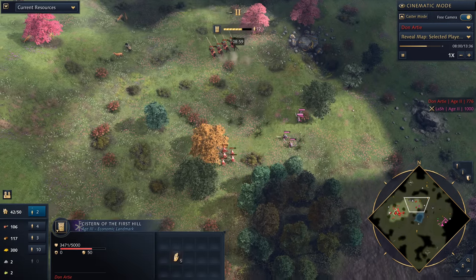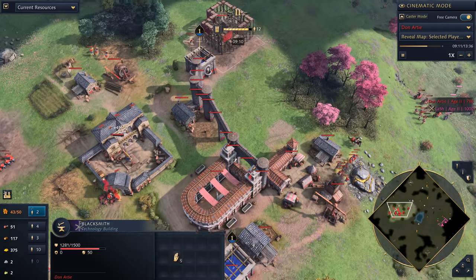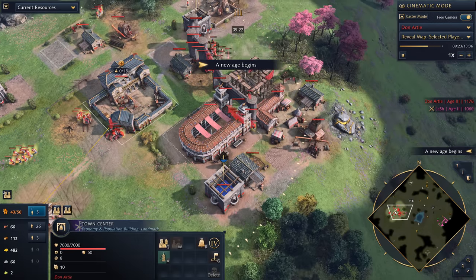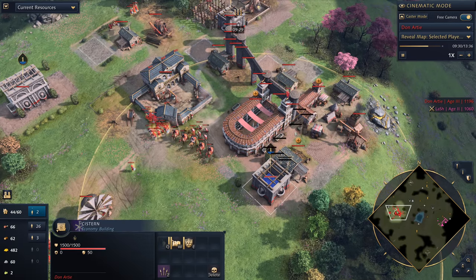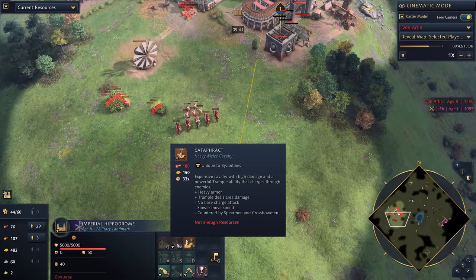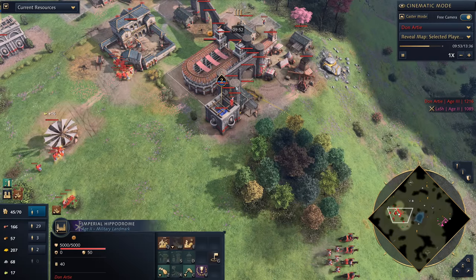Now we've got that age up coming through, so Don is going to place the Seneschal of the First Hill landmark at the back of his base - nice and safe to make sure there's no threat. He's dealing with samurai and needs to make sure he runs back to base with those longbowmen. The idea is he's going to use the Seneschal of the First Hill and the power spike it gives his units in the early stages of Castle Age. We're calling this the cataphract fast castle - that's Don's special build order.